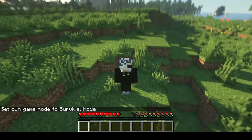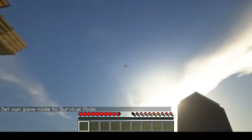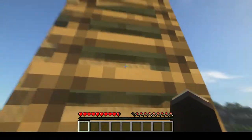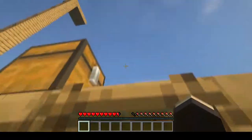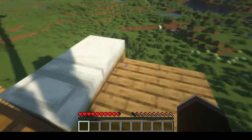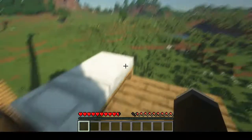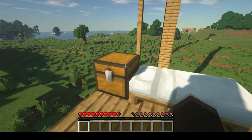Hey guys, welcome to my video. Today I'm going to be doing the waterfall technique - basically just fall and place a bucket of water so that you don't take fall damage. This is going to be the first episode of a series called 'From Noob to Pro,' so if you guys really want to get better at Minecraft, just stay tuned.